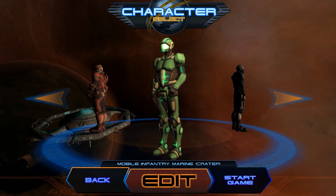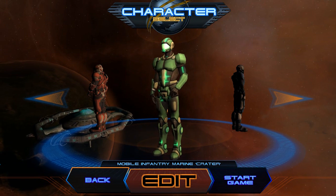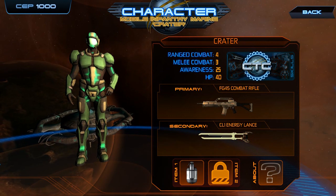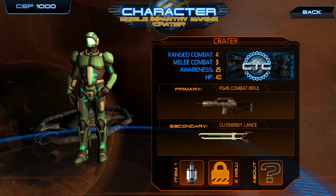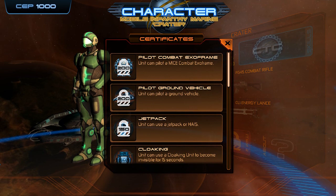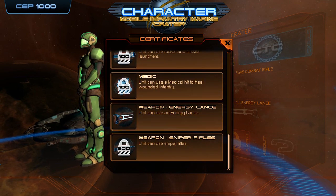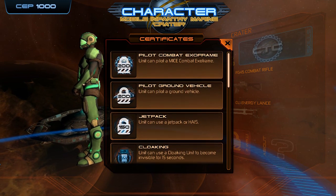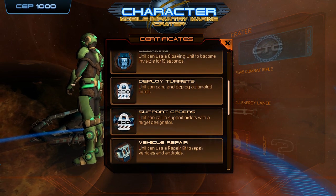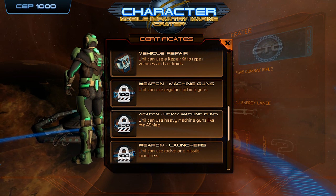Between missions, you are able to upgrade your squad and get them new equipment. This is the character selection screen, where you can cycle through your different characters and hit the edit button. That brings up their edit menu, showing their stats and what weapons and equipment they currently have equipped. Along the top left of the screen, we have CEP — combat experience points — which is how much we have to spend. Hitting CTC shows the combat training certificates: the different types of weapons, equipment, and vehicles this squad member can use. To allow them to use new kinds of weapons, you'll have to unlock one of the CTCs. CTCs are unit specific, so each one has to have their own CTCs unlocked. So if we want Crater to have the ability to use machine guns, we'll just hit the machine gun CTC, pay for it, and unlock it.